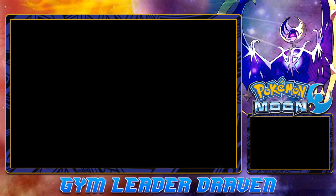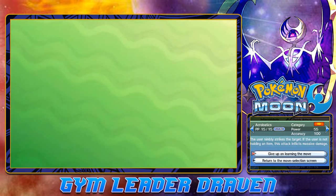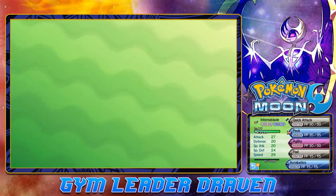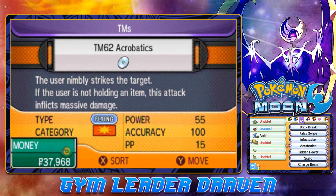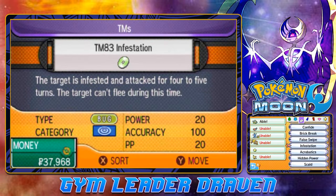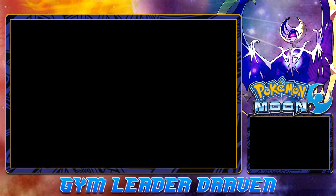This move is 55 power. The user nimbly strikes a target. If the user is not holding an item, this attack inflicts massive damage — so this could be a very, very good move for the future. Infestation is also a good move: the target is infested and attacked for four or five turns and cannot flee during that time. We do have quite a few good TMs right now.